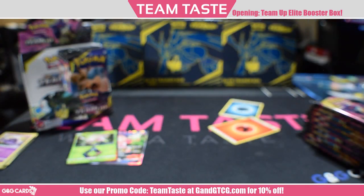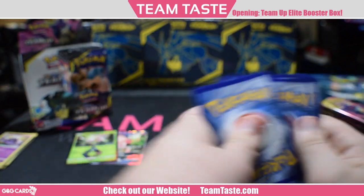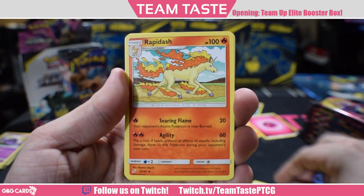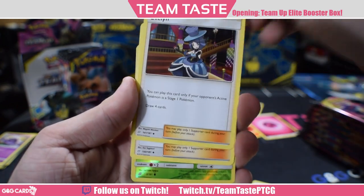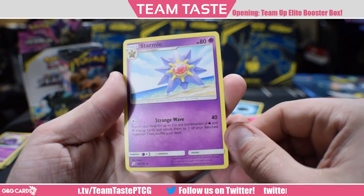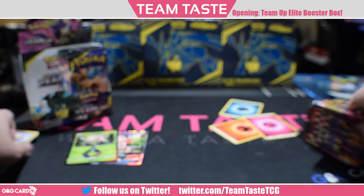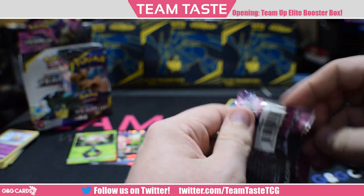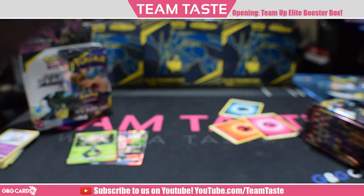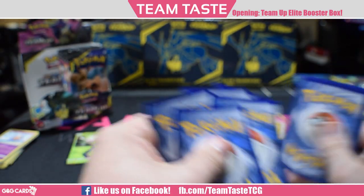Here we got Squirtle, Bronzor, Clefki, Pidgey, Emolga with that Nuzzle Gathering, Rapidash, Evelyn, Nanu, a reverse Weedle, and the rare Starmie — which lets you search your deck for two Psychic or Water Energies and attach them. Not awful, but we'll need to find a good partner for it. I think it has built-in synergy with the Latios/Latias tag team, but Ultra Necrozma kind of does the same thing for less.